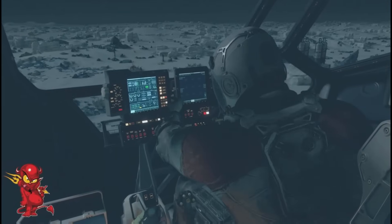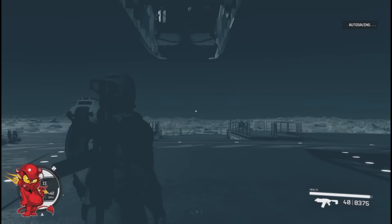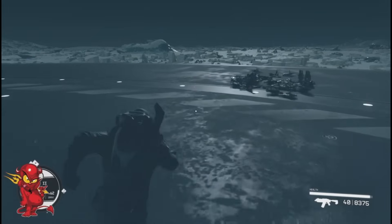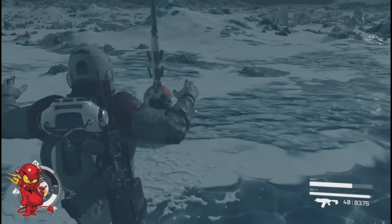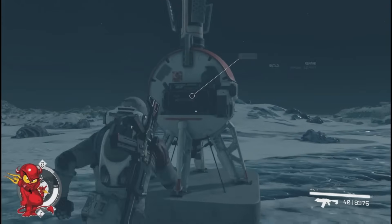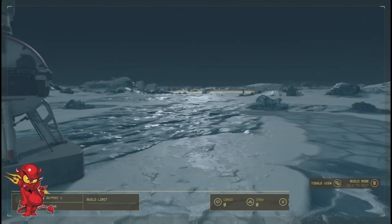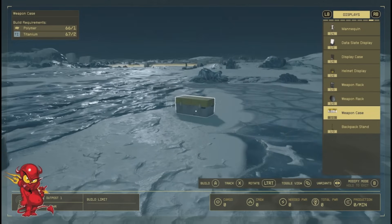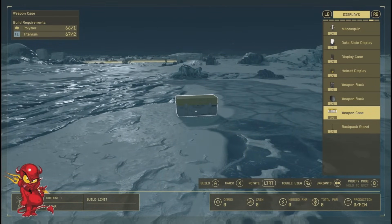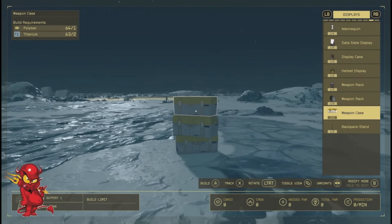It's kind of messed up, there's probably an easier way, but whatever — I'm gonna exit my ship. I pull all the ones I'm not going to use and just pile them up. For Xbox, maybe I'm glitched — there's a way to delete that thing and reset it but it ain't working on Xbox for me. Now we're going into build mode. Make sure you've got polymer and titanium — I've got 66, 67. When you delete the boxes you get your polymer and titanium back.